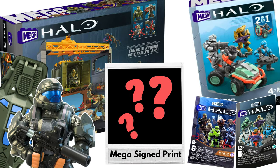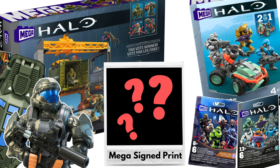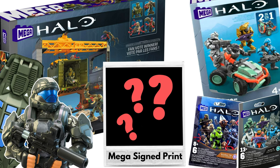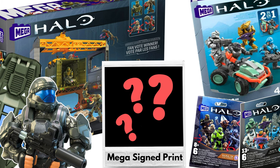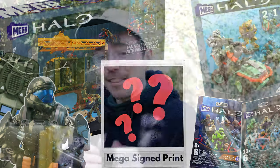For first, second, and third place, you will be receiving a brand new Floodgate Firefight courtesy of Mega, a signed print from all of the Mega team, a randomly assigned Alpha 9 ODST pod, a UNSC Mongoose Outriders, and two assorted new series blind bags. To repeat: that is a Floodgate Firefight, Mongoose Outriders, an Alpha 9 drop pod, two blind bags, and a signed print from Mega — pretty much a one-of-a-kind.